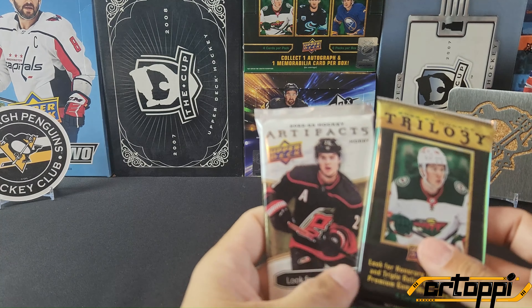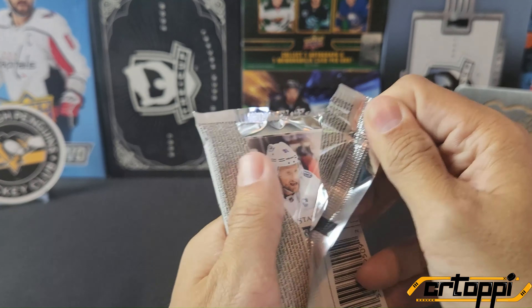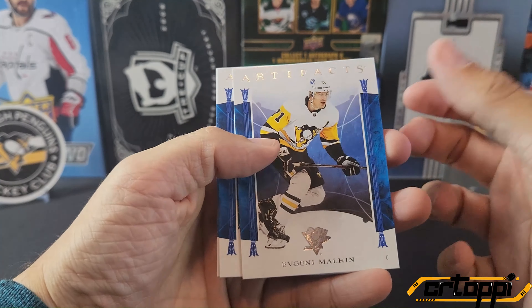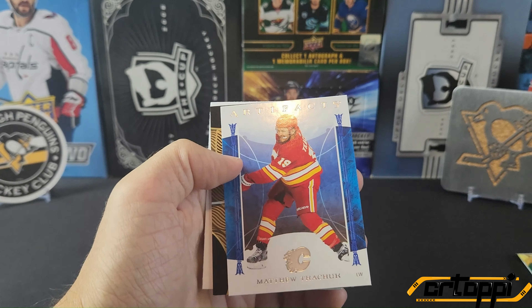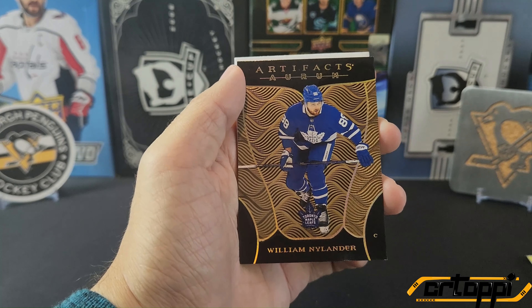Let's go Artifacts. We got a Malkin, Stamkos — we got an Aurum. Damn Aurums. Who's it going to be of? And it is William Nylander.